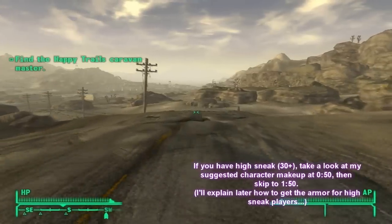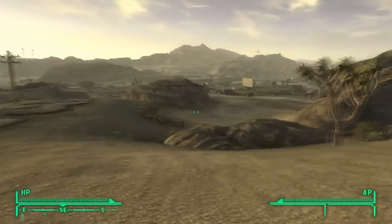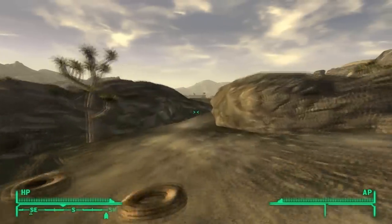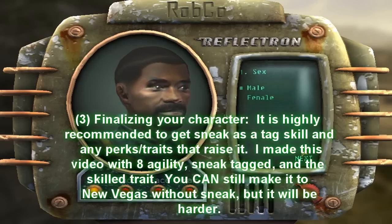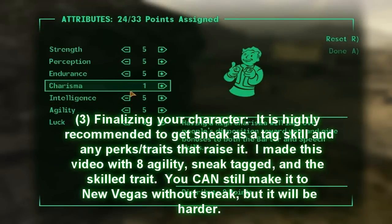The first trip that we're going to make is to Prim to get NCR armor. If you have high sneak, you could actually bypass this step and go to the 1:50 mark in the video. When you make your character, you're going to want to do a couple of things. It's highly important to get sneak, but it's possible to do it without it.